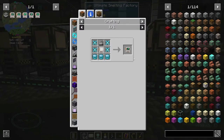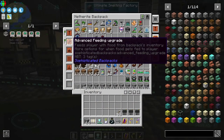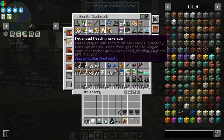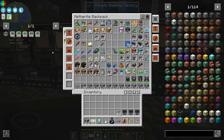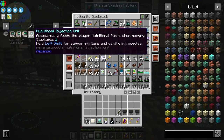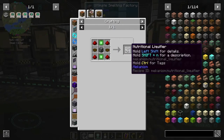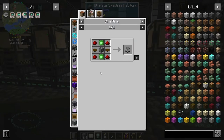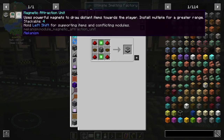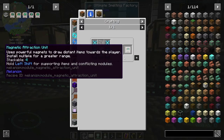We could also do the nutritional injection unit. I didn't do this one because I already have the advanced feeding upgrade in my backpack, so I don't really have to eat right now - I just put food in my backpack and it automatically eats for me. For the nutritional injection unit, you'd set up a nutritional liquefier, send food into it to turn it into nutritional paste, then put your helmet in there and it fills up the tank. I also didn't install the magnetic attraction unit because I have the ring of magnetization.